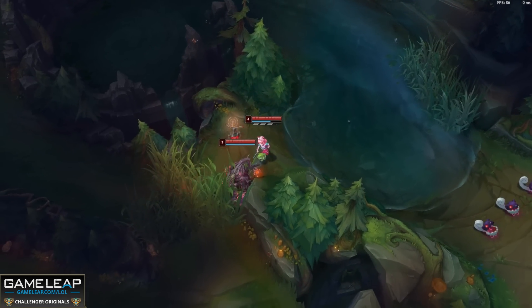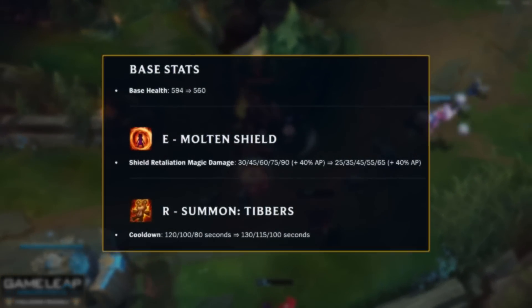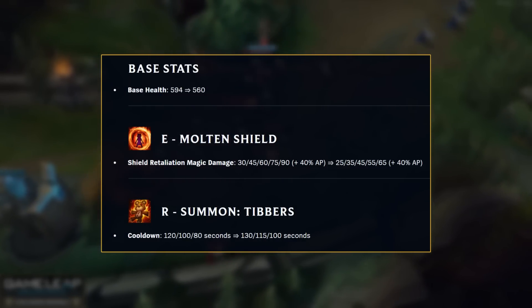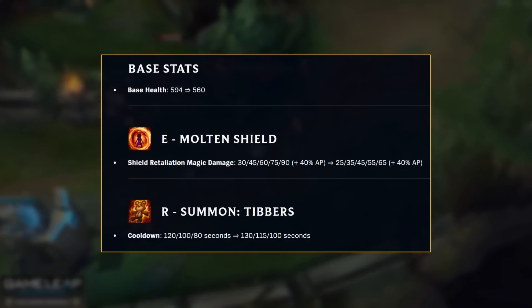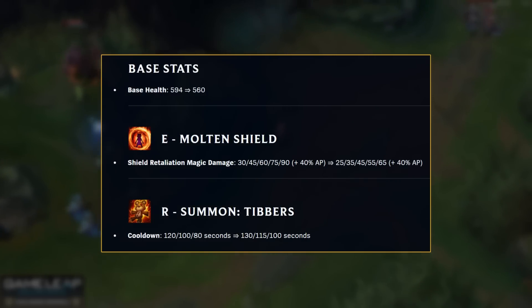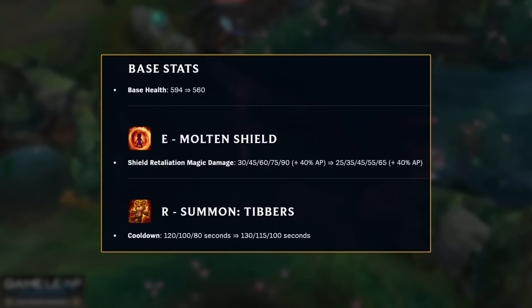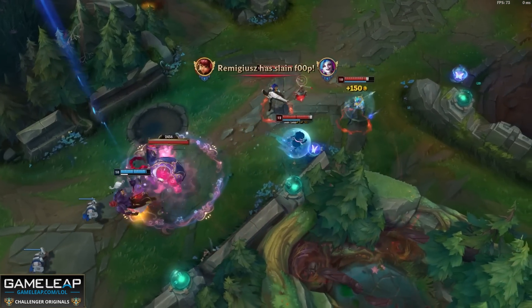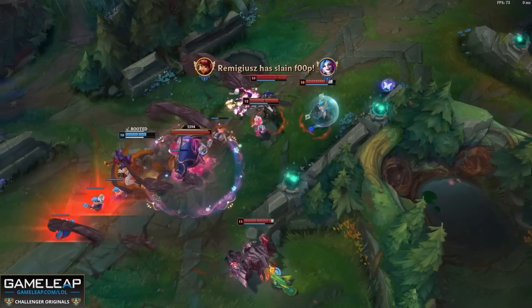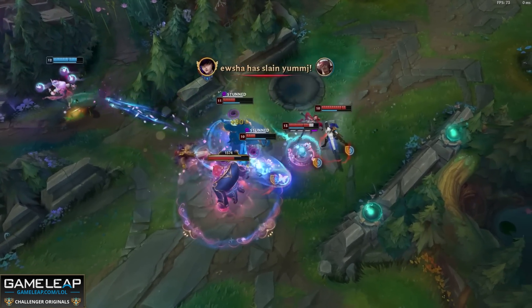Now for those of you with no self-respect, you will be disappointed to know that Annie has copped some nerfs. Your base health has decreased, the E damage has also decreased, and the ultimate cooldown has increased. I don't think these are the biggest nerfs in the world — for sure her win rate is going to go down maybe 1 or 2% — but it's really hitting support Annie more than anything else. Support Annie actually has the highest win rate on the Rift at the moment, with over 55% win rate, and what you do is max your E first, your Molten Shield. Riot are trying to encourage you to max this last, so this definitely hits you. But for any version of Annie, these are definitely nerfs and win rate will drop.